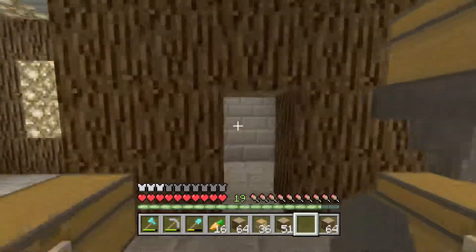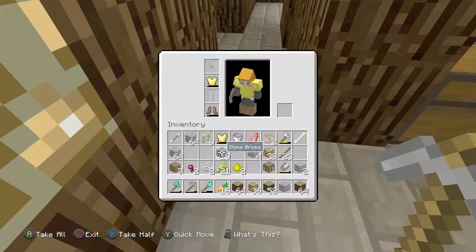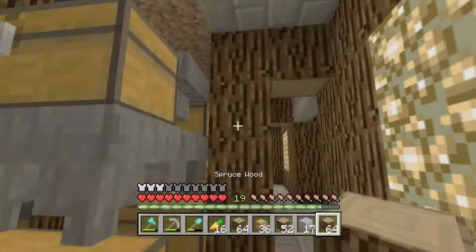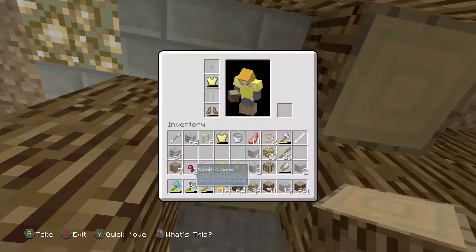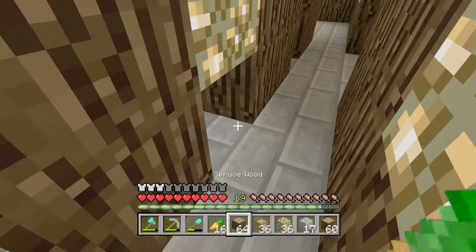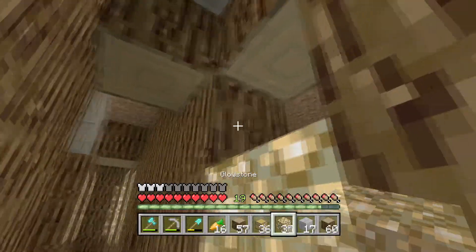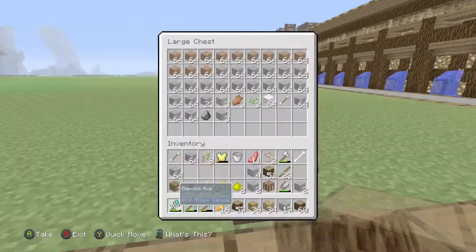We're missing one hopper - that is annoying. I can at least fix the floor. That goes there, perfect. I don't like how this is lit so I'm going to add some glowstone. I'll add two glowstone right here because why not - it's going to be the same on this side eventually anyway. Right there, perfect. Now I just gotta go make more hoppers.